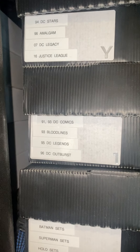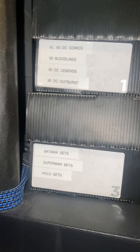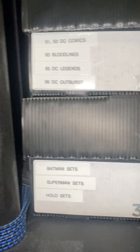These are my doubles and extras. Here's my 1991 DC Comics Budlines, Legends and Outbursts. Marvel Now and a Tree Scroll Wars set. My Batman and Superman sets and the Hollow sets — there's like Rittenhouse in there. It's pretty much like every set they have dedicated to those characters. These are the older Batman sets.